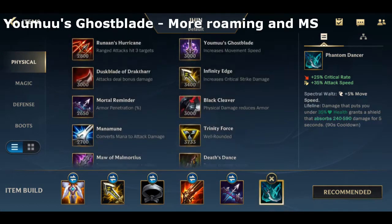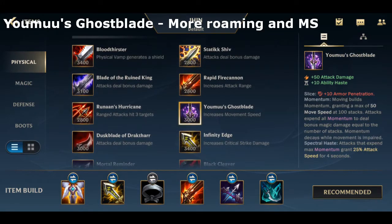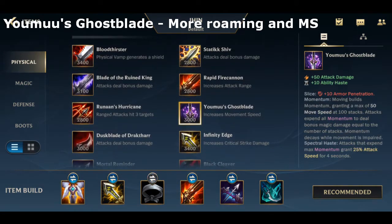For more roaming, you want to take Youmuu's Ghostblade. Again, if you don't know how these items work, check out my itemization guide where I explain all of these things in depth.